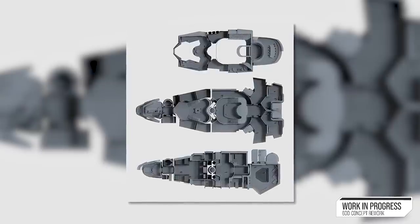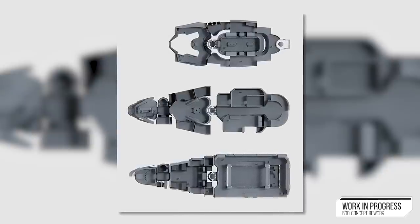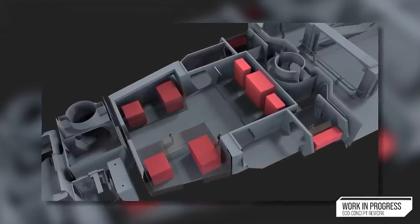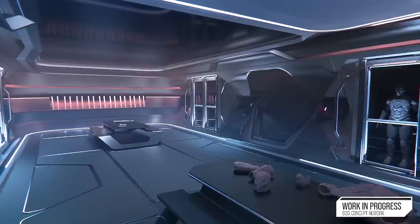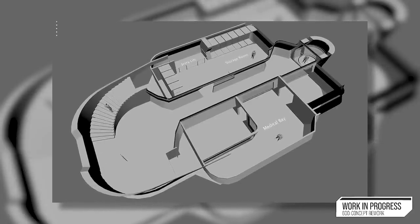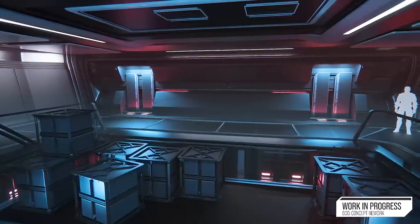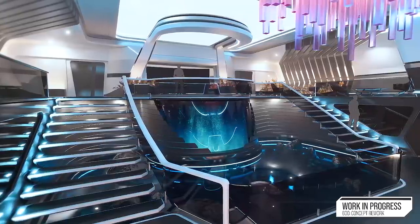Behind that front section - the mid section - you have the crew habitation area, a large open communal space, food area, and four crew quarters. Below this is the components and engineering section, and you can expect those components to have changed from the original ship too. Behind all of this is the rear section where the ships diverge. On the Explorer, the top deck has a large armoury with suit lockers, weapon storage, tables, and seating, and behind this is the hollow globe for exploration use. The mid deck has a medical bay like the Carrack with a tier two medical bed. Beside this is a secondary cargo hold for crew daily supplies and logistics. The bottom deck has the main cargo hold and garage - a much larger bay than previous, allowing for a vehicle and lots of cargo, with lifts for external access or to reach other decks.